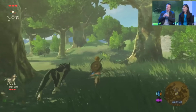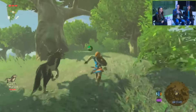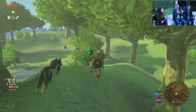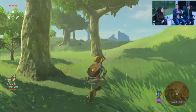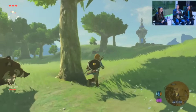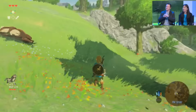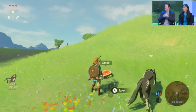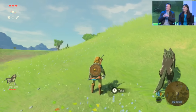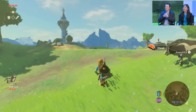It's interesting what a difference Wolf Link can make, especially if you've taken the time to really make him powerful before you bring him into the game. And if you're starting out, he can really help cover your back as you're getting a feel for the gameplay. He took down the prey but does not eat the meat — he leaves that for you.